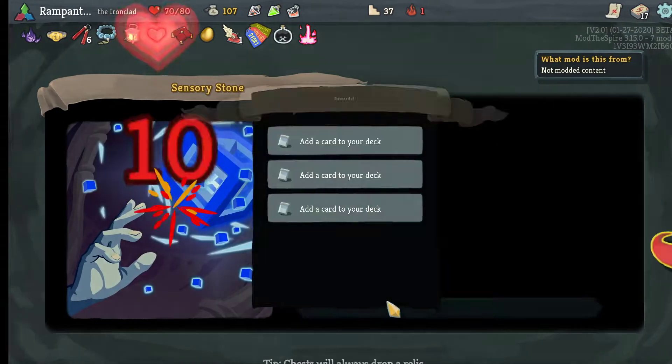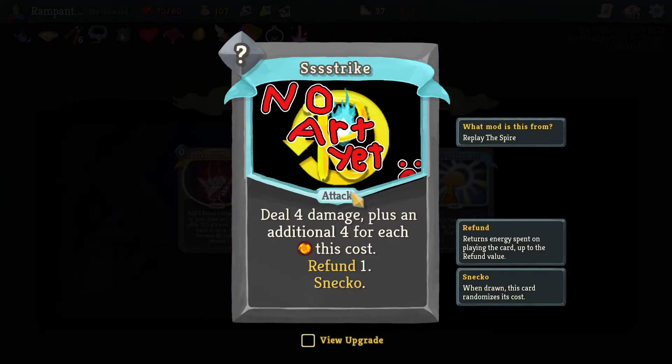Now this is interesting. Strike — deal 4 damage, plus 7 additional for each energy this costs, refund 1. Sneko — when drawn, this card randomizes its cost. Okay, that explains a lot.